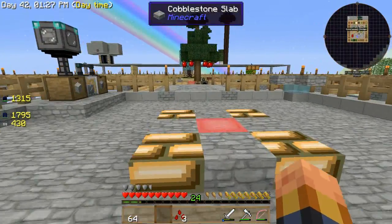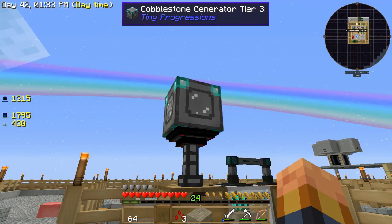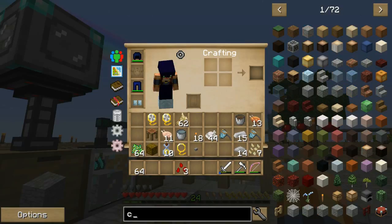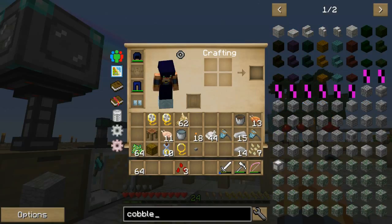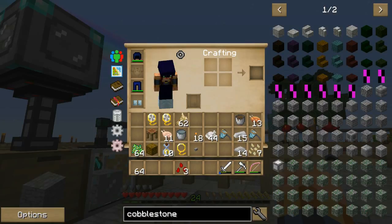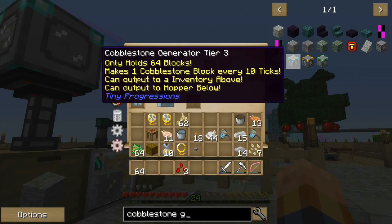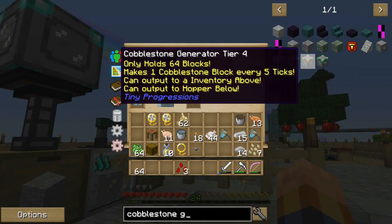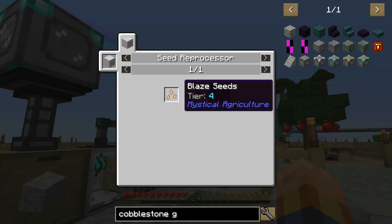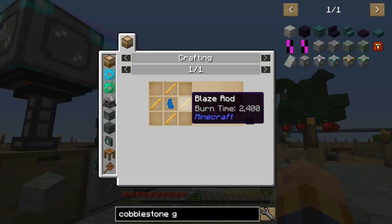I did upgrade this - I can't go any further because I think I need blaze rods to do the next level. I'm pretty sure. Cobblestone generator - I've got this one, but to do this one I need blaze rods. I need blaze chunks - I don't even know what a blaze chunk is - which needs blaze rods. That answers that.